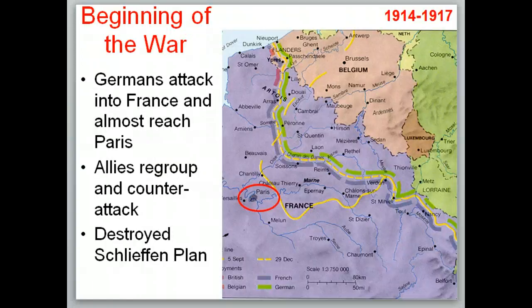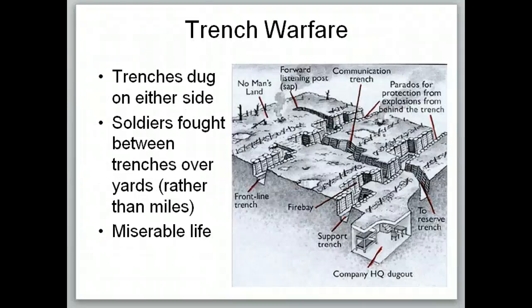In the start, the Germans attack France, beginning the Schlieffen Plan. They almost reach Paris — you can see this yellow line going through Belgium showing how far they get. However, the Allies, the British and the French, regroup and counterattack the Germans and push them back to the green line — still in French territory, but not as close to Paris. This destroys the Schlieffen Plan, and from here we're going to see trench warfare develop. The troops are going to basically sit in trenches and fight between trenches for three years, with battles at Ypres, the Somme, Reims, and Verdun, until the Americans eventually arrive.